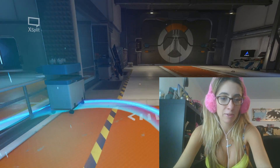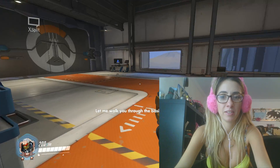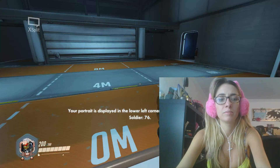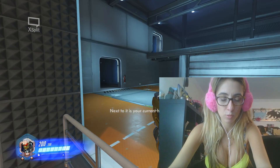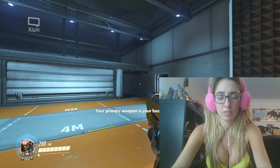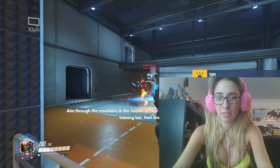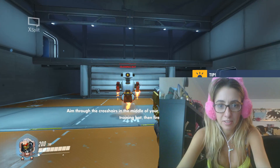This is really cool. I think I want this game. How much was this game? Let me walk you through the basics of combat. Your portrait is displayed in the lower left corner of your screen — that's you, Soldier 76. Next to it is your current health. If it reaches zero, you die. Your primary weapon is your heavy pulse rifle.